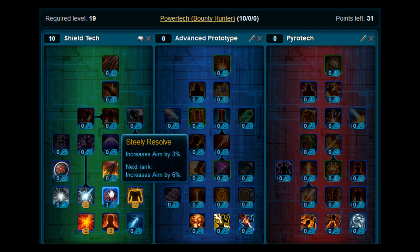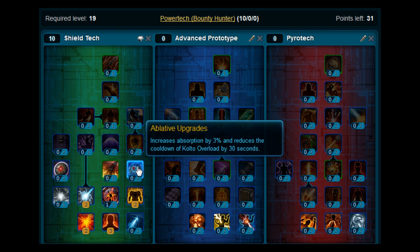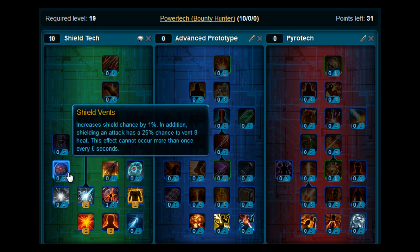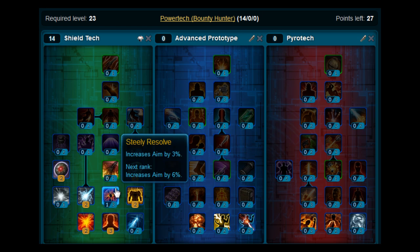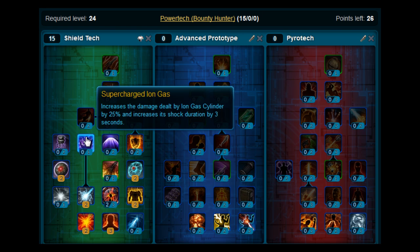Levels 20 and 21, you want to put those two points on Shield Vents. At levels 22 and 23, you want to put those two points on Ablative Upgrades. At level 24, pop back down and put another point on Steely Resolve. At level 25, you want to pick up Supercharged Ion Gas.